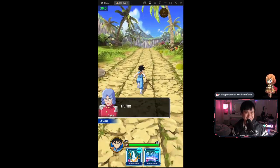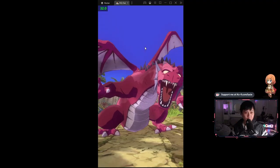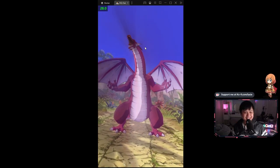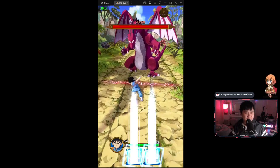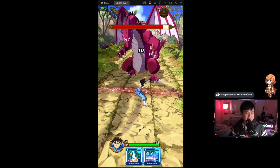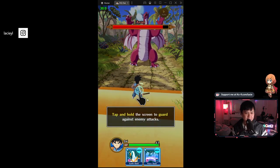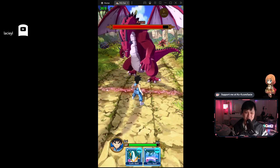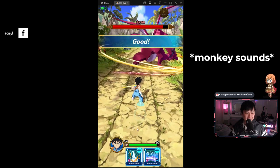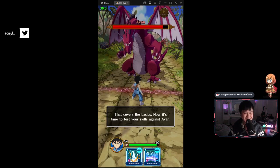Can you handle this? I can handle anything if I put my mind to it. It looks like we're versing a dragon. Tap and hold the screen to guard against enemy attacks. There's a dodge as well. Wait a second — this is actually kind of fun. Let me go back up and smack him.